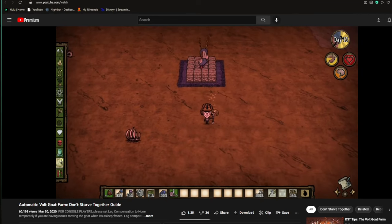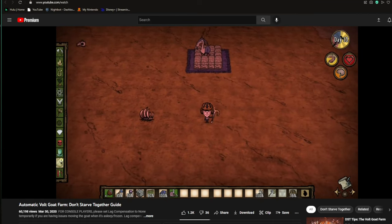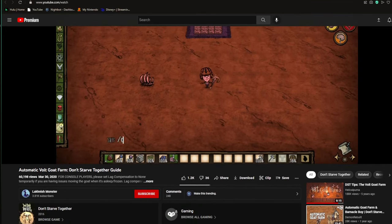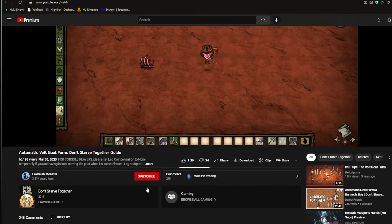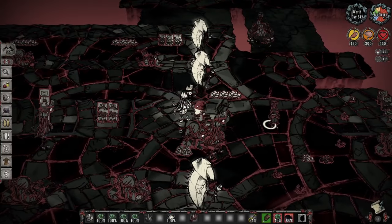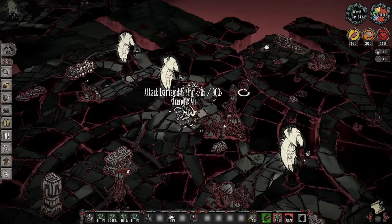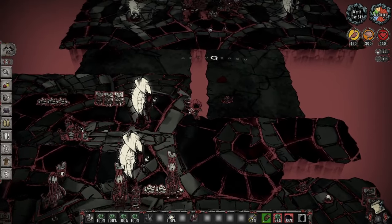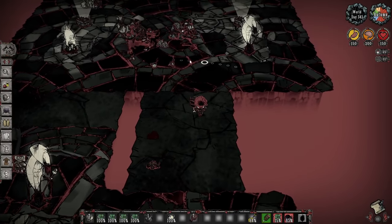Volt Goat farms are a little more involved in setting them up with anemones. I would recommend looking up a guide because there are plenty of amazing ones, such as Lacknish Monster's Automatic Volt Goat design. Overall, lots of people talk about automating Volt Goats with anemones, but limiting yourself to only Volt Goats with anemones is not really something that people talk about enough.